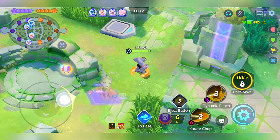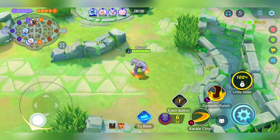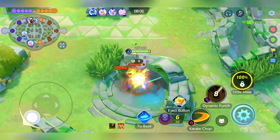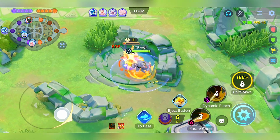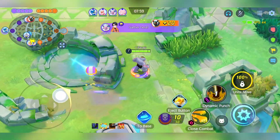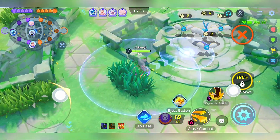Upon reaching level 7, you face a pivotal choice between acquiring Cross Chop or Close Combat. In this particular game, the preference leaned towards Close Combat due to the prevalence of crowd-control Pokémon on the opposing team. This strategic decision paid dividends as the game progressed.